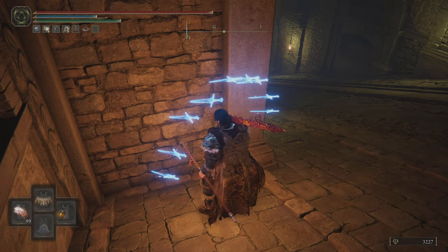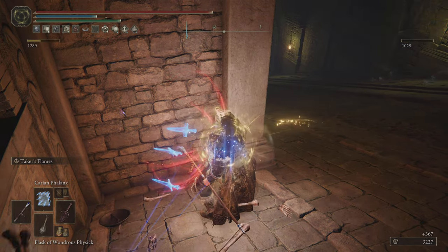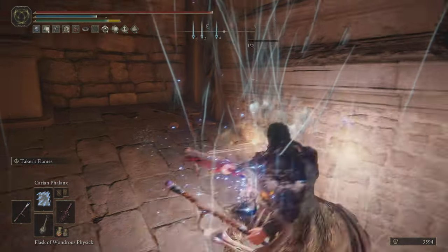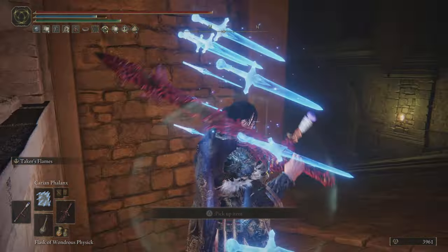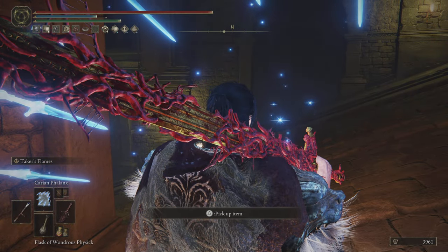As you guys can see there, the Tree Sentinel is actually operating the carriages at the moment. So when we kill him, we're basically killing him and his gear is going to drop — that's what's going to happen. I'll show you guys here when he dies.